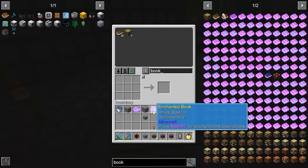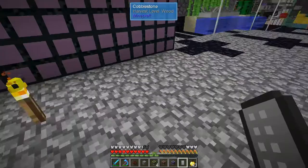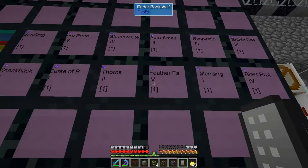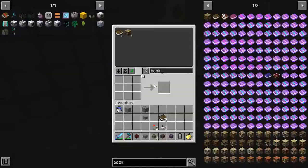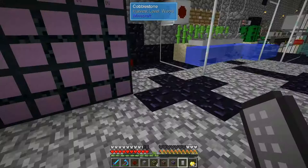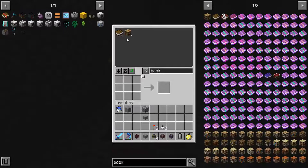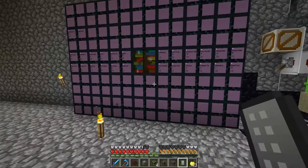If I open my storage and dump these enchanted books in — Shield Bash, Soulbound, Blast Protection, and all these — you'll see them appear and then get absorbed. More books come out and you'll see I have more enchantments stored now. Some of them are duplicated. So far I only have one or two of some. So far we haven't hit another row — I'm really interested to see if that happens. There's none sitting in the buffer, which means it's not unable to process. Now I just have to wait for another book to come out of my fish farm.